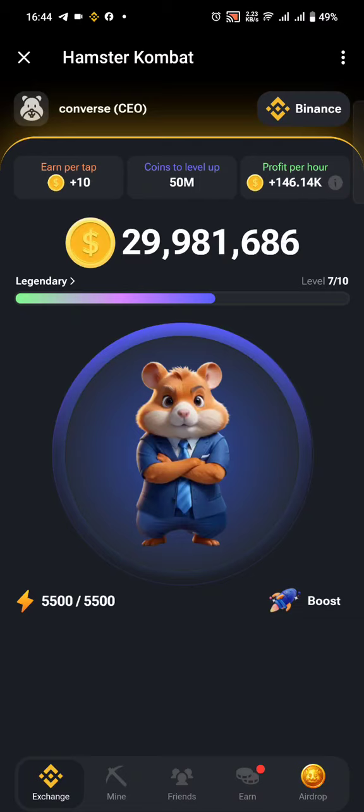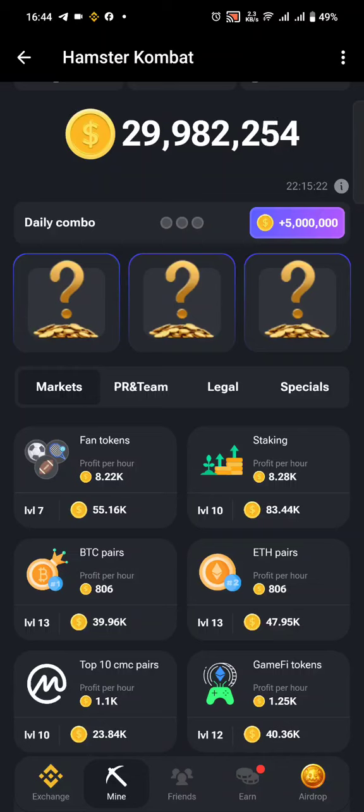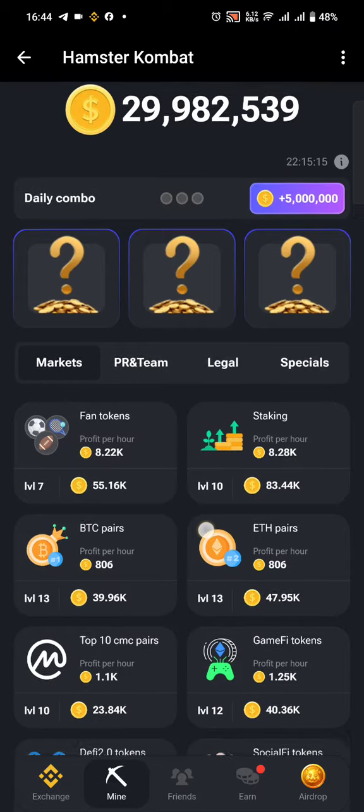Let's look at today's Hamster Combat combo. It's basically three cards to help you get five million coins. To start, you need to go to the mine section and you will see these three question marks and the five million coins banner over here.